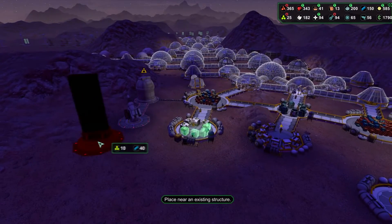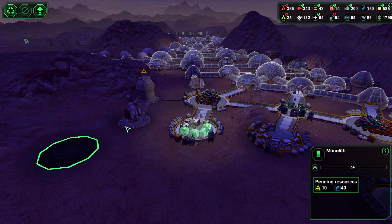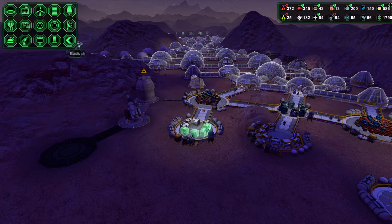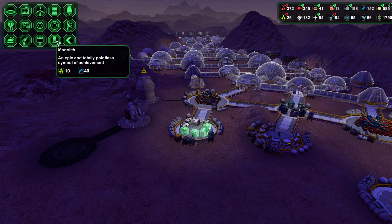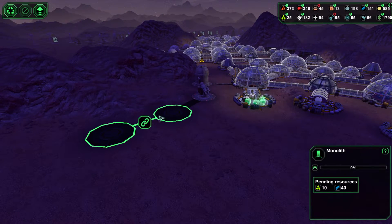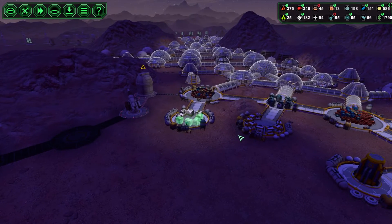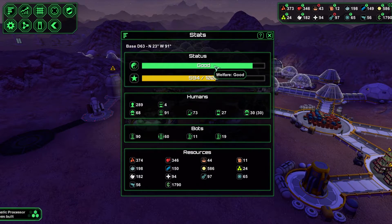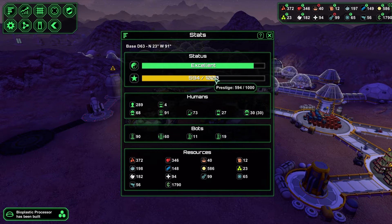Let's get a few of these monoliths in here. They take 40 metal to produce — that's quite a lot of metal, but we're going to do it anyway. Let's get a couple in there and get that prestige pumped up a bit more. We're on good standing at the moment — back to excellent.